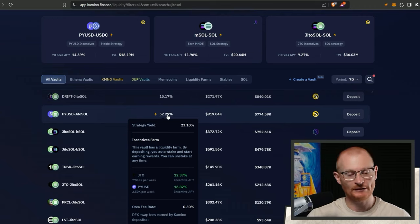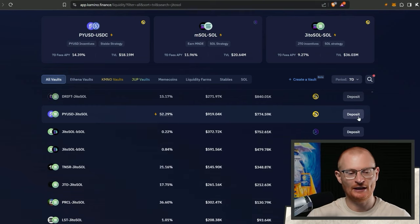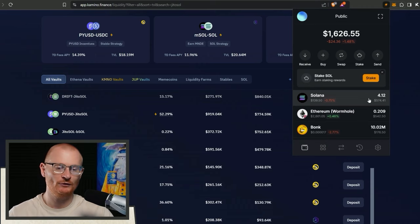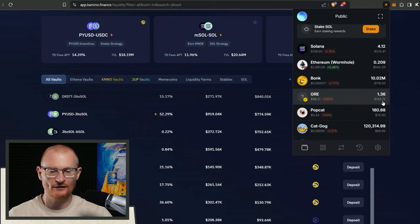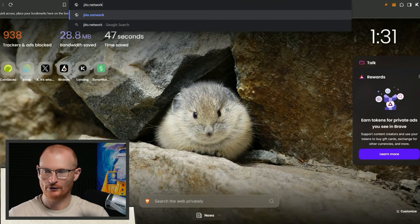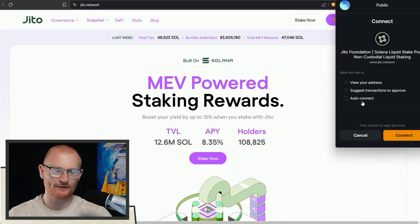At present we get JTO rewards - JTO hit a price tending to four dollars. pyUSD also gives a decent reward. I want to deposit into here but we don't have a lot of liquidity. I'm going to be slightly more degenerate here. We have some SOL tokens, a little bit of USDC, but no PayPal USD.